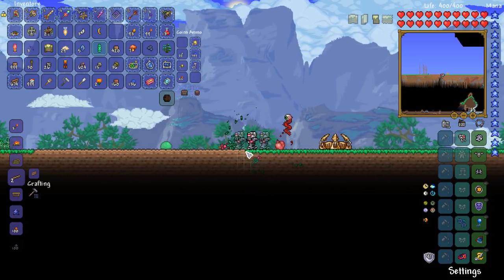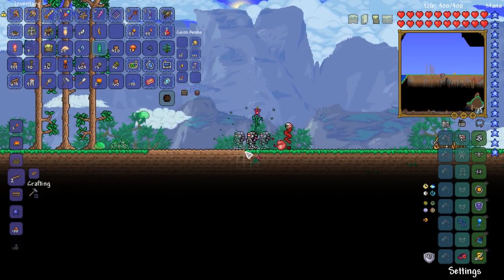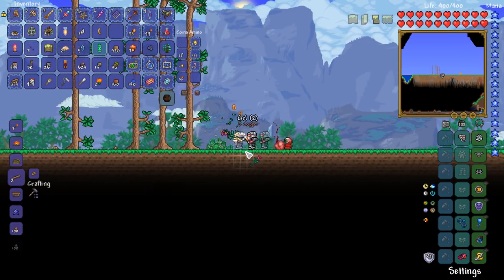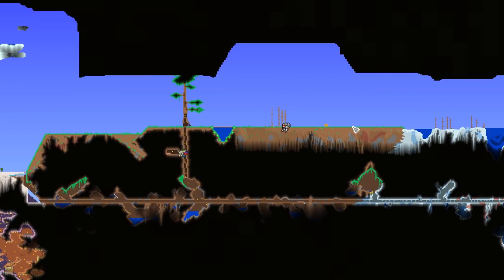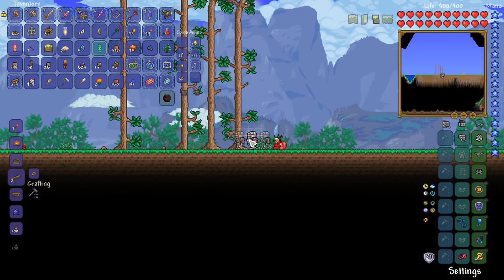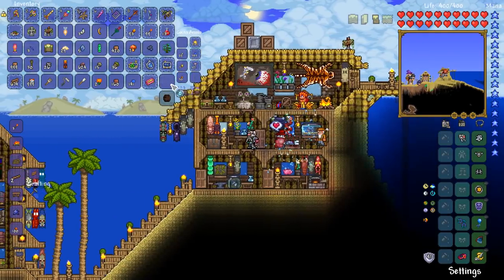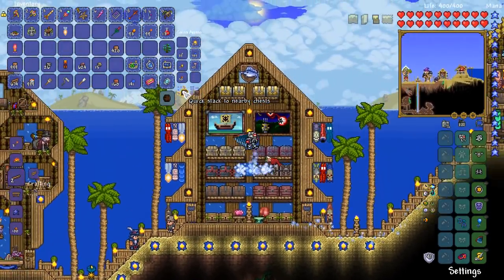The Eternia Crystal Stand is still there. Almost there - nice and easy. And believe it or not, I think that's just about it. Look at that - a nice flat plane ready to be built upon for our Halloween settlement of awesomeness, guys. It's gonna be fan-freaking-tastic. Should we do a little bit of quick stackage? We've got a lot of stuff in our inventory.